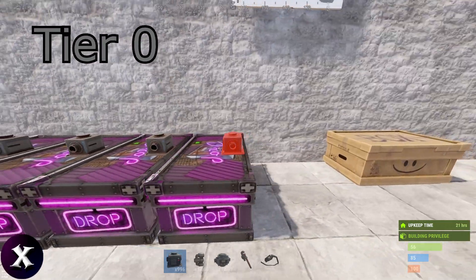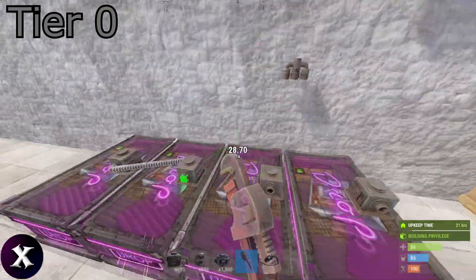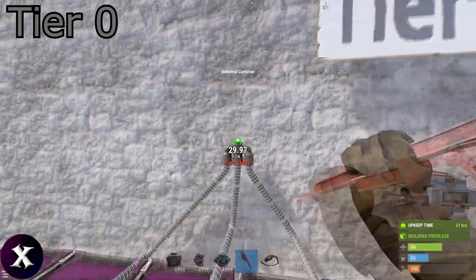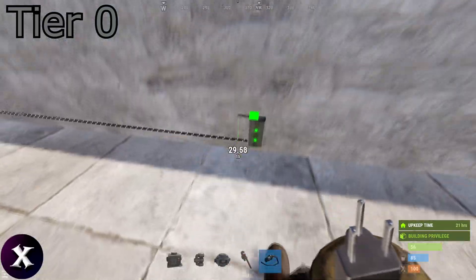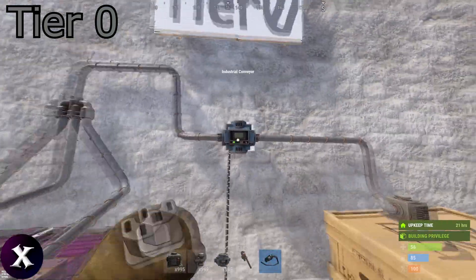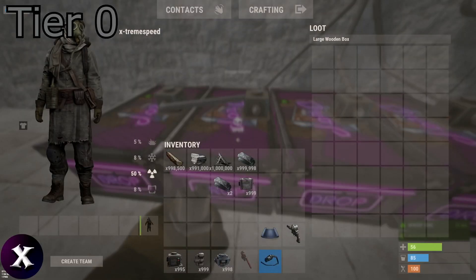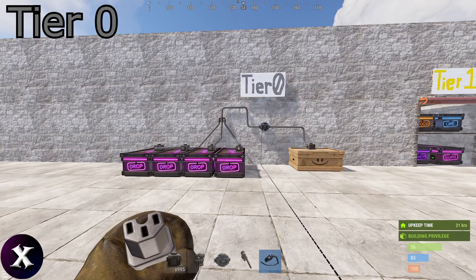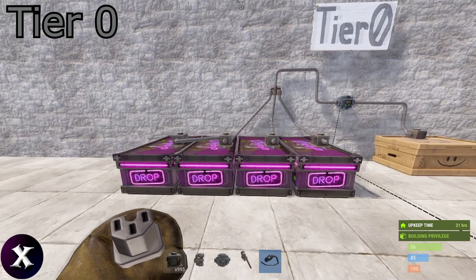Tier 0: drop boxes to a buffer box. Combine your drop boxes through daisy chain or combiner into a conveyor and into your buffer box. Power the conveyor and turn it on. This will filter anything you put in it into the buffer box. The purpose of this is to get loot from your drop boxes into this buffer box, which should be in your core or anywhere just away from the extremities of your base.